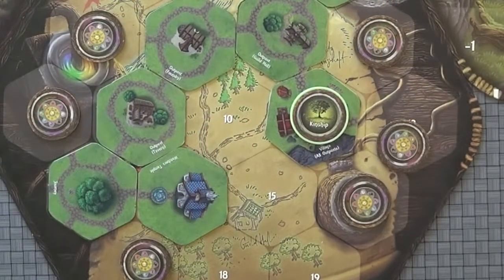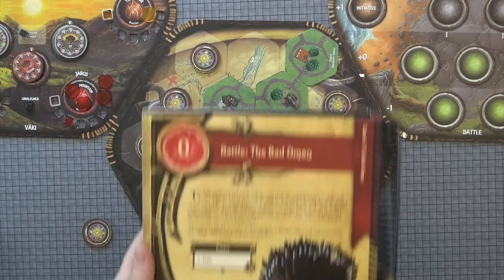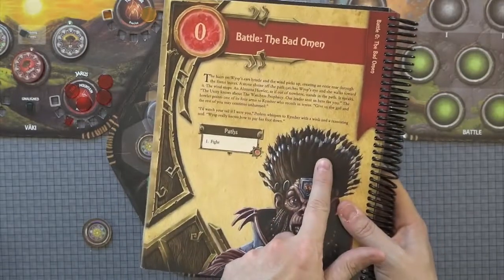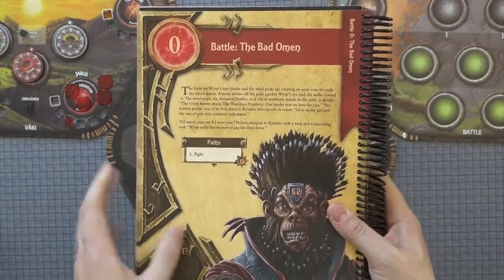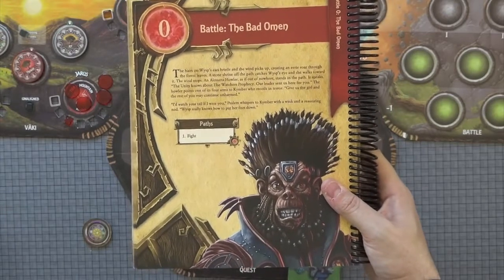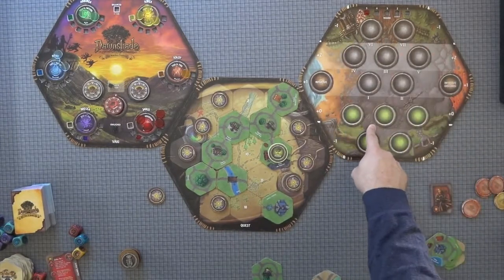The next type of tile you might come across is a Battle tile. When you come across a Battle tile, you go to your logbook, and based on whatever level you are, you'll check the logbook to find out what story event is going to happen. In all instances, these will result in a fight. However, there may be choices you're able to make in the battle to give yourself a bonus or your opponent a disadvantage. The result of all Battle tiles will wind up with you performing a battle on this mat over here.